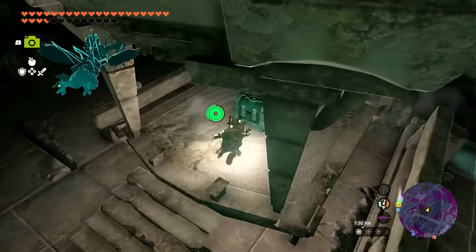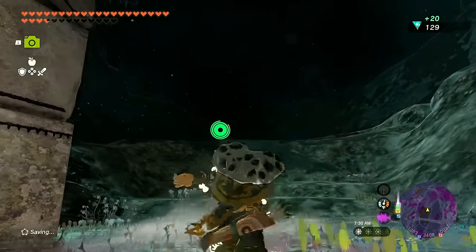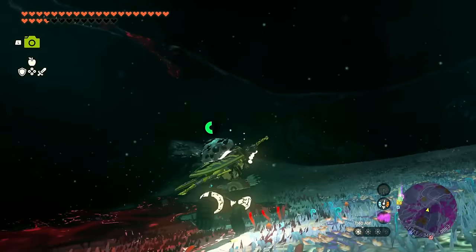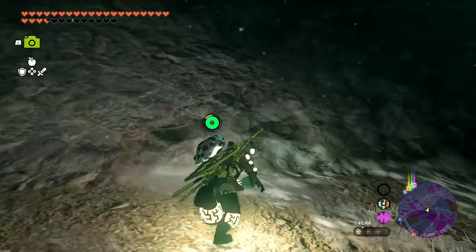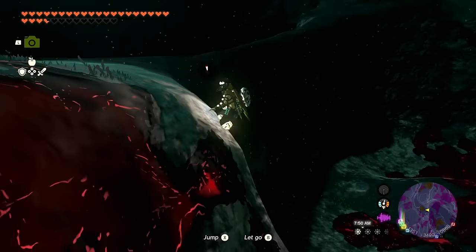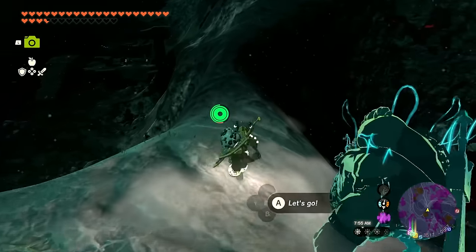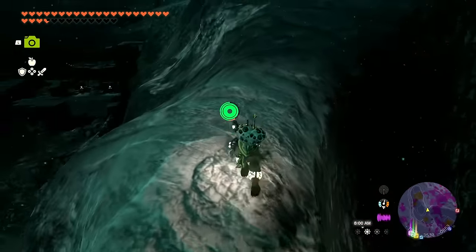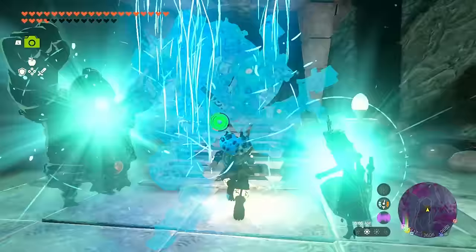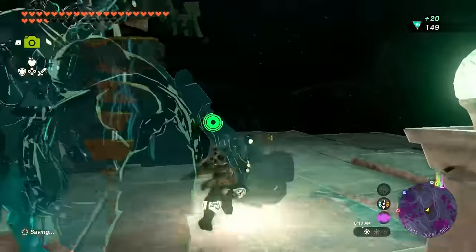I don't want to fight a Gleeok right now, but I spot the Grenage Canyon Mine nearby. Getting down there — boom, got it. Large crystallized charge again, up to 129 of them. Over here there's a little building section I want to take advantage of. Oh, accidentally stepping over the gloom. The Deval Canyon Mine — there's another one right on the other side.